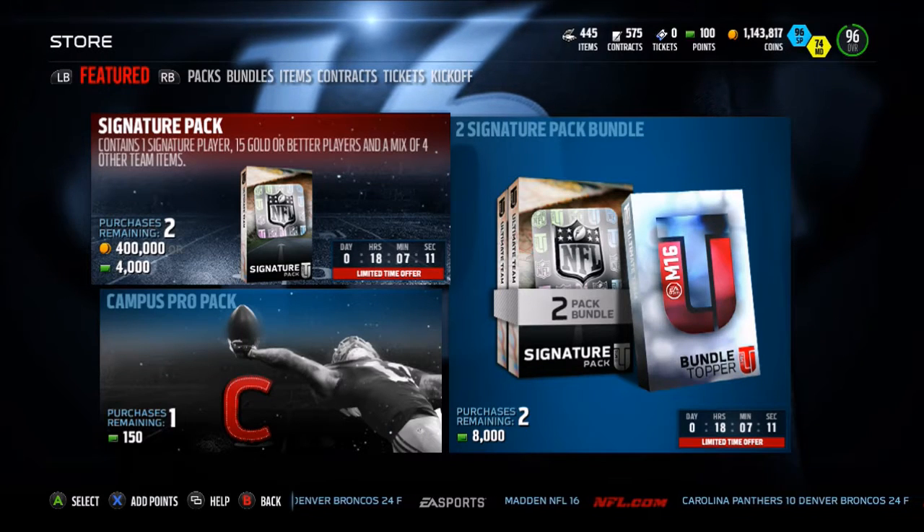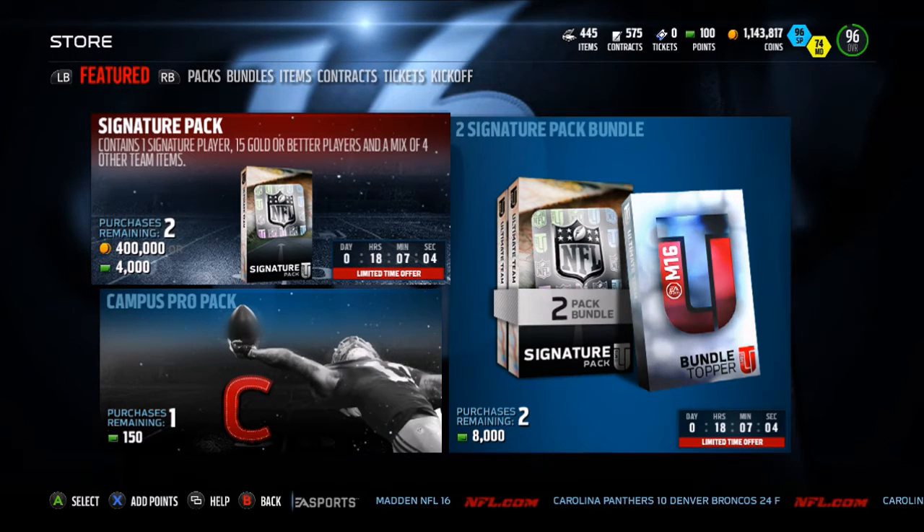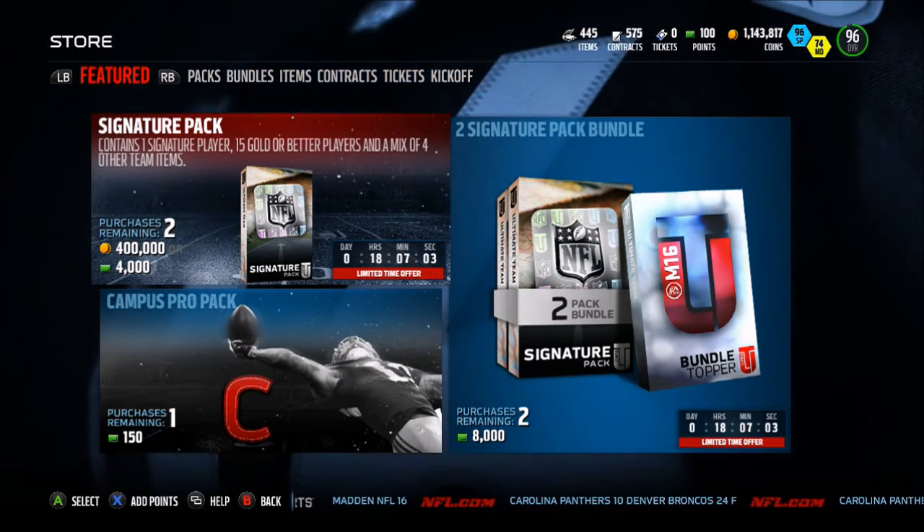Yo, what's going on guys? It's Xerxy coming at you, name of the YouTube Union. Today we have some amazing packs in store. Signature series packs — one signature player, 15 go-to-bearer players, and a mix of four other team items.